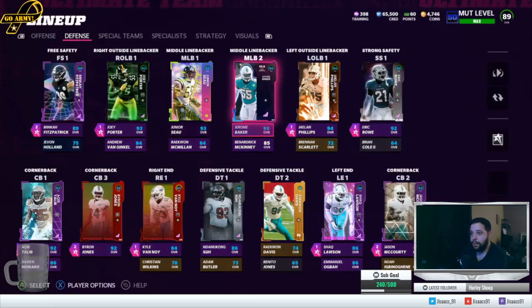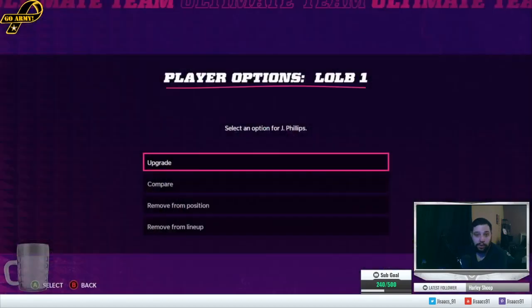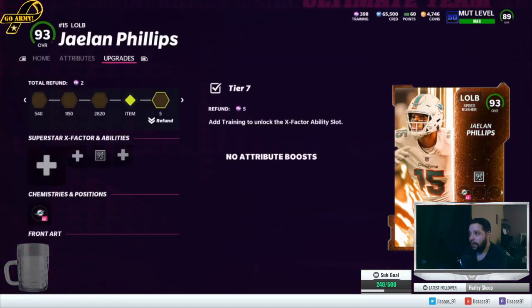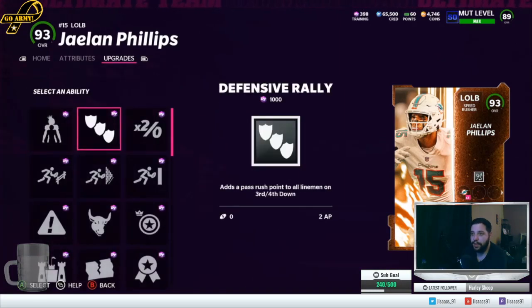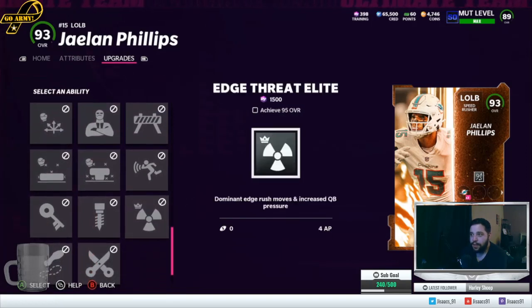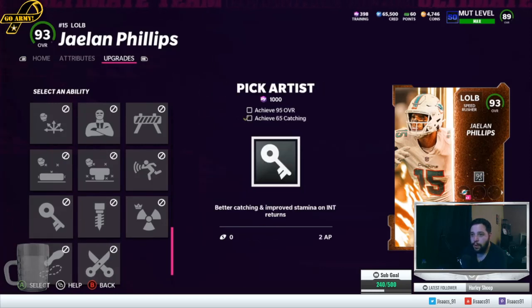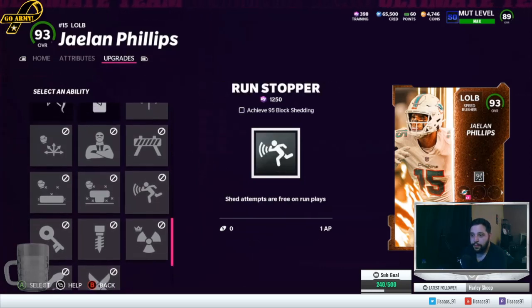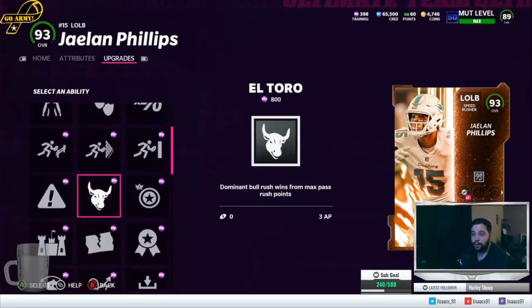But linebackers don't really jump anymore, so use at your own risk. Man of the hour — Jalen Phillips. He gets like everything, all the good abilities, except edge threat elite, which nobody gets until 95 overall. That's all I use him for is a pass rusher, but yeah, he gets everything.